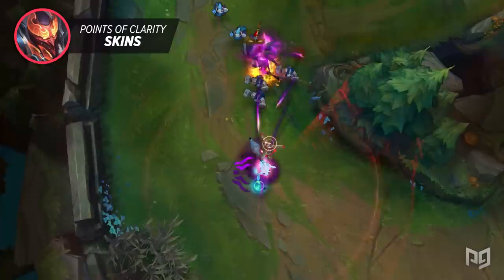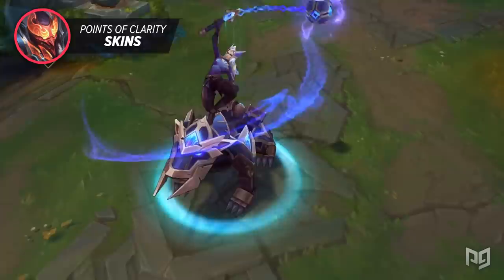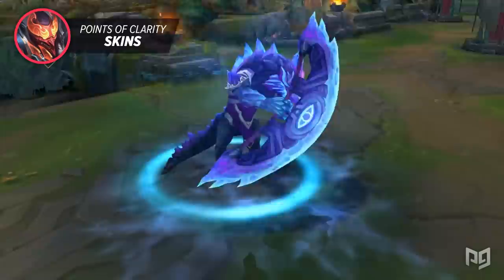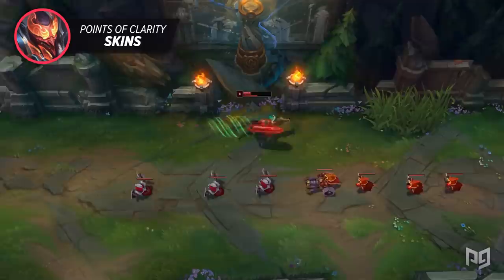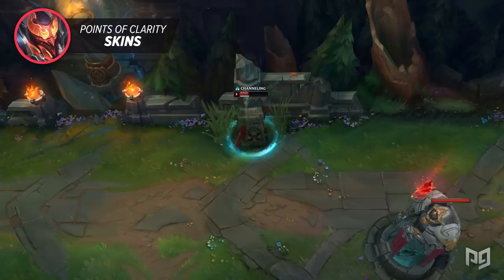The final point is that cosmetic animations should never provide an advantage. Recalls, dances, taunts, and whatever else the skin may include create flashy effects that move a character's model. However, hitboxes should never move, even if the model does during them. Pool Party Renekton appears to pop upward when he recalls, but his hitbox remains in the same area. Riot now has a rule that a champion must stay in the recall circle for at least two seconds during the initial animation.